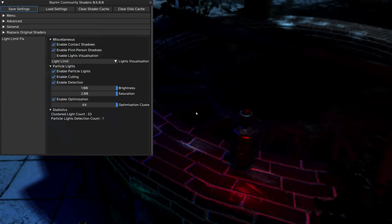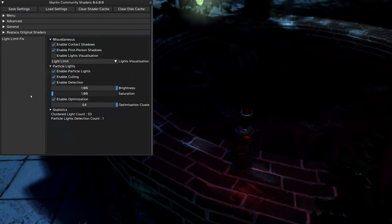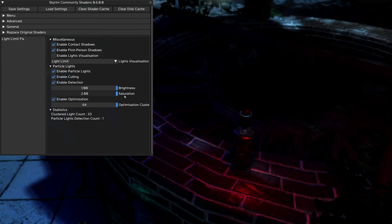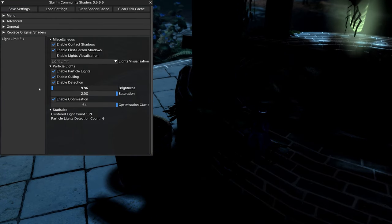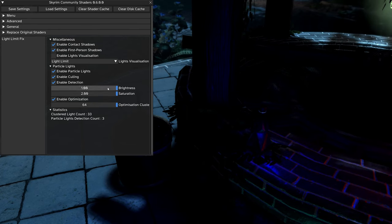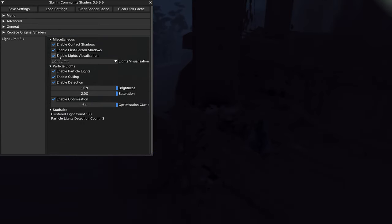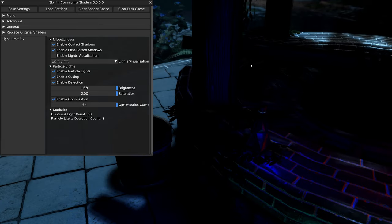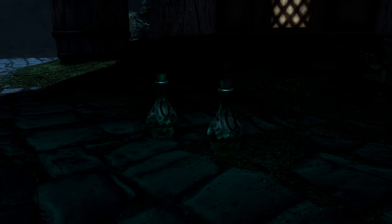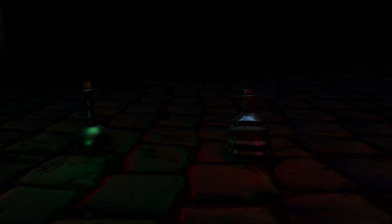The mod utilizes a feature called Community Shader to implement high-performance and scalable lighting. It also supports particle lights like ENB lights, making it compatible with mods such as ENB Light, ENB Lights for Effect Shaders, and the Rudy 102 ENB light series. If you're someone who wants to enhance Skyrim's lighting by utilizing this shader, adding the Light Limit Fix mod could be a great choice.